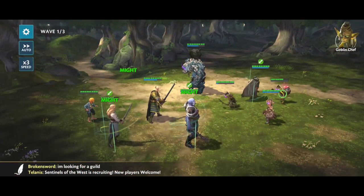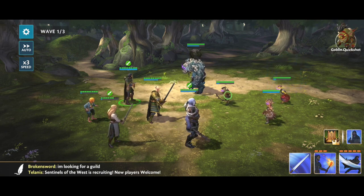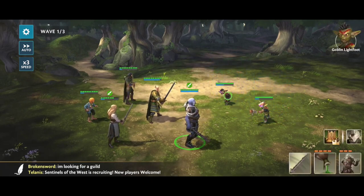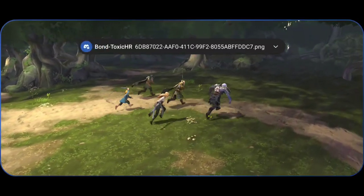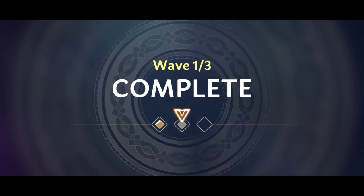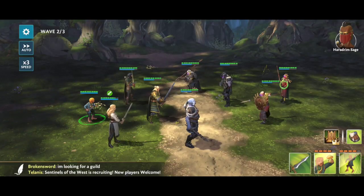As you can see, this footage right here is from that Wondrous Challenge — and boom, all of them down. I can just use Strider's AoE to take out the rest of the group, kill the two adds that popped after killing those Goblins, and then move straight on to the next wave. It makes it a little bit easier if you're underpowered to get those three stars in that third ability challenge.